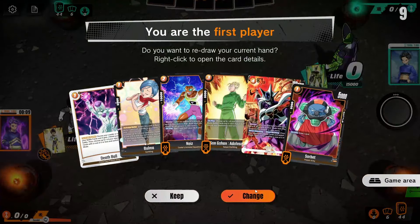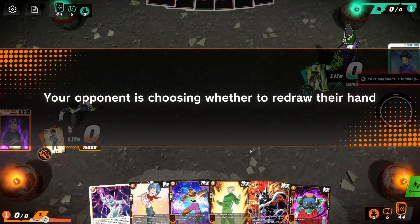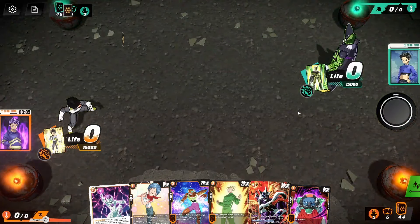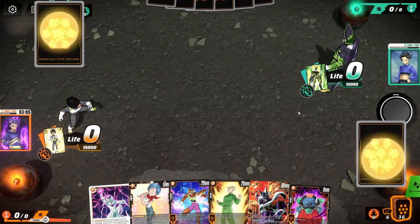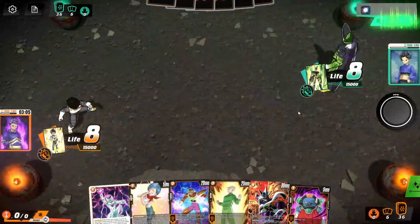We're up against Cell in the first game. Yeah, we can keep this. So green's going to be quite a slow match for us, so it kind of plays into our strategy a little bit. We'll just see how we get on. I could imagine this being pretty slow.